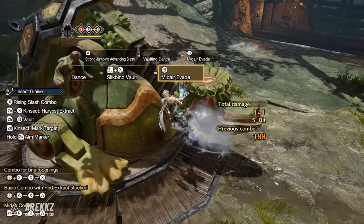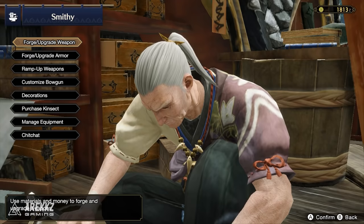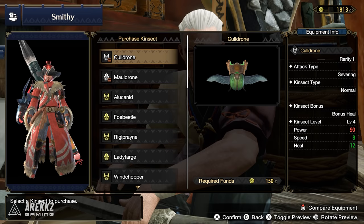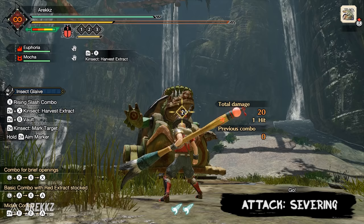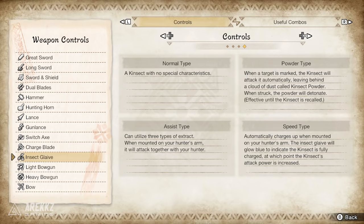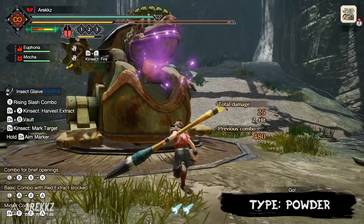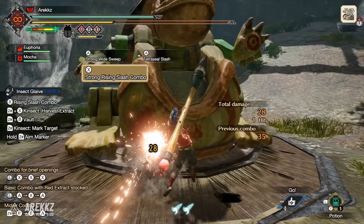Now let's cover the different Kinsect types. Kinsects no longer need to be upgraded — they can simply be purchased directly from the smithy. They have an attack type, a Kinsect type, and a bonus. Under attack type you have severing or blunt, just like weapons — severing if you want your Kinsect to potentially cut tails, or blunt if you want the occasional KO. As for Kinsect types: Normal is just for starter Kinsects. Powder types synergize with marked spots — they dive bomb marked locations dealing damage and leaving powder behind that detonates when struck. Powder types include heal, poison, paralysis, or blast.